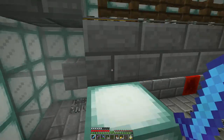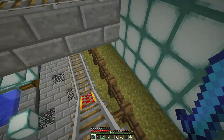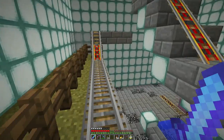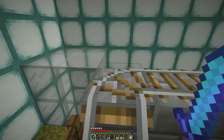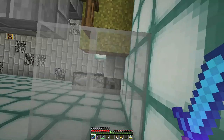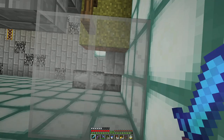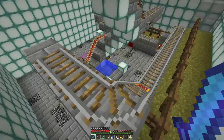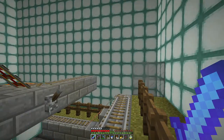This is going to be a wool farm, still a lot of work to be done. I'll put sheep in the little areas down here where they can eat the grass, and I have hopper minecarts down there to collect all the stuff. Each corner on the clockwise side will be an item elevator going up to the top. I also have a little rail so I can ride along in a minecart with clippers and go clip clip clip — but I need sheep.